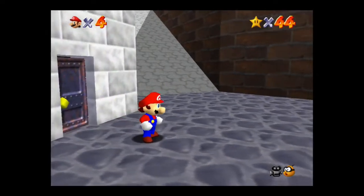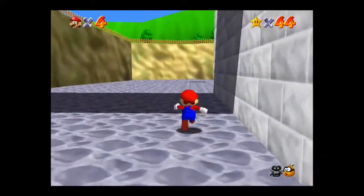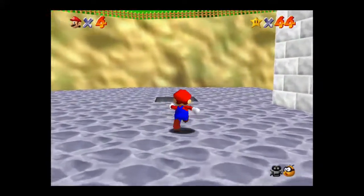Once you do that, it'll get rid of the water and then you can walk through this door. Then you just make your way over here. There's a hole in the ground, and this takes you to the invisibility cap stage.